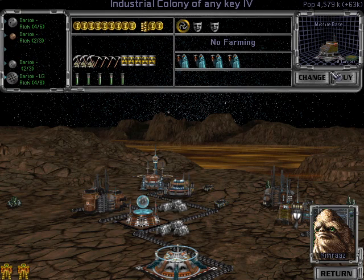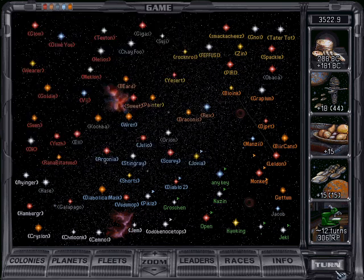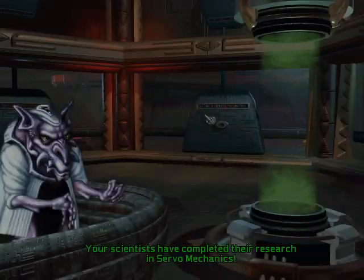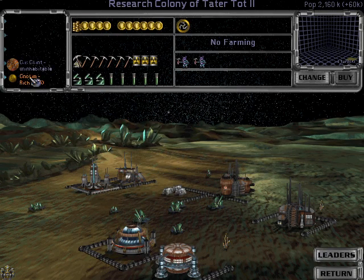I haven't built a thing here yet — I should build one. Should be fine at our home star. Yeah, we're good there. Probably should get this low stuff done quick, because we got a lot of research coming out of this place.